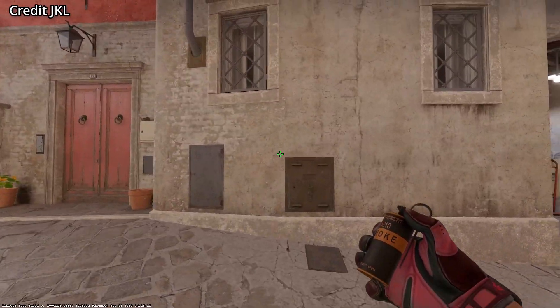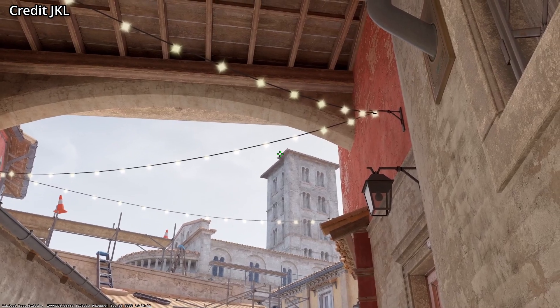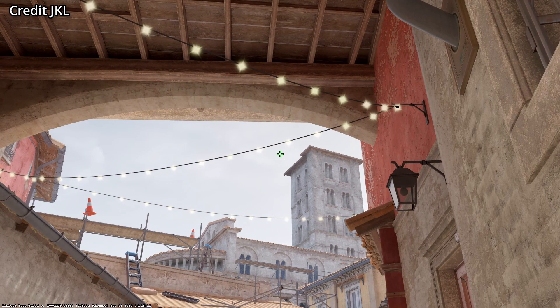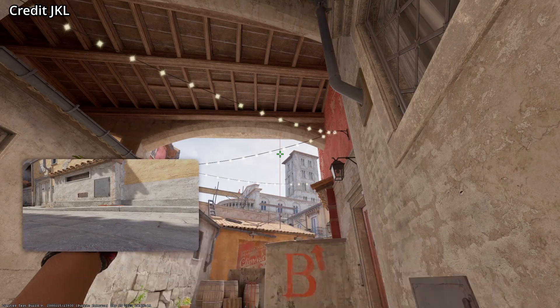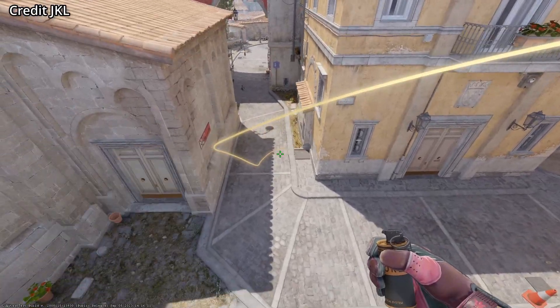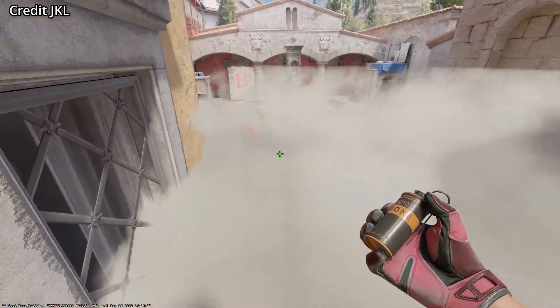CT smoke from mid banana. Do you see this square? It will stand at the top of the end. Then do you see this point of the tip that's sticking out? Move your crosshair till you reach this point, then left click throw. This is a pretty forgiving smoke due to the volumetric effects. What's also nice about this smoke is that anyone towards boost cannot see anyone till they get into sight.